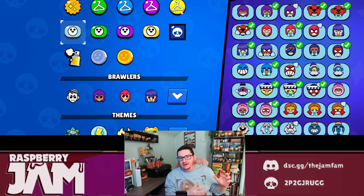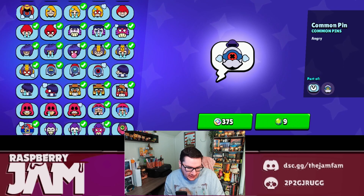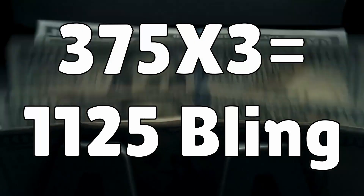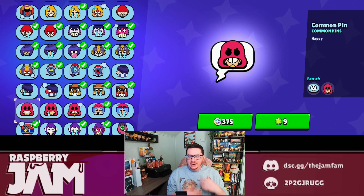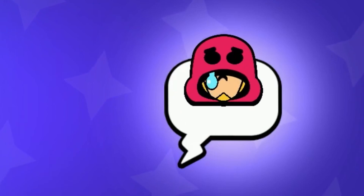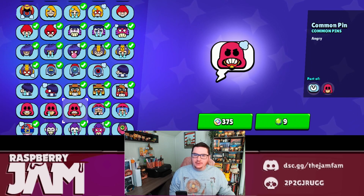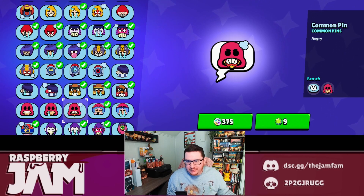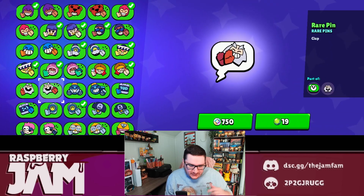Next up we've got pins. Pins come in three different rarities. First, common pins - I 100% recommend buying these. They're very cheap at only 375 bling each, so for the whole set it's just shy of 1200 bling. I would recommend picking up all three common pins for pretty much every brawler. They add a lot of emotes to your matches - you can throw up the laugh, the sad, the angry - and it conveys how you're feeling to your teammates effectively. You can let them know when you're mad or laugh when you make a good play. For the value you're getting, I 100% recommend buying all three common pins.